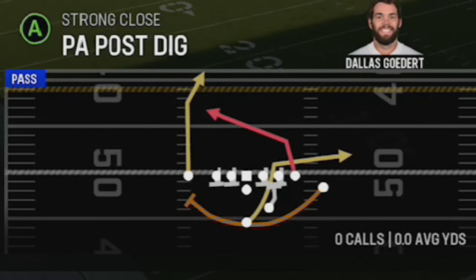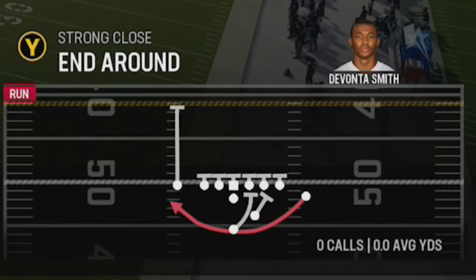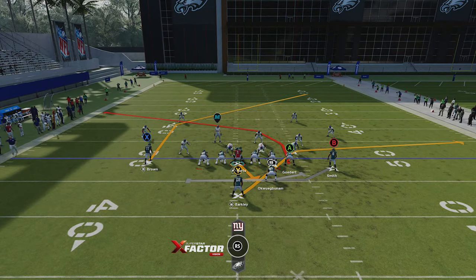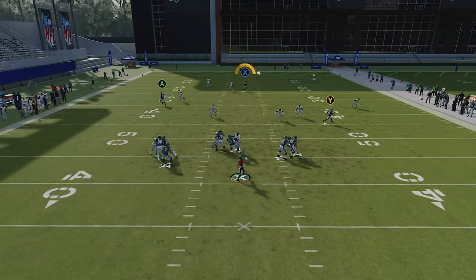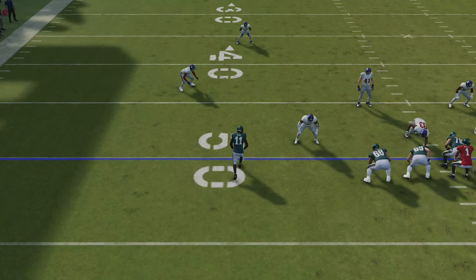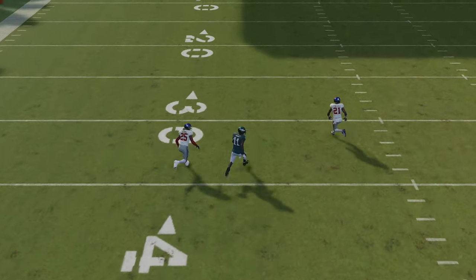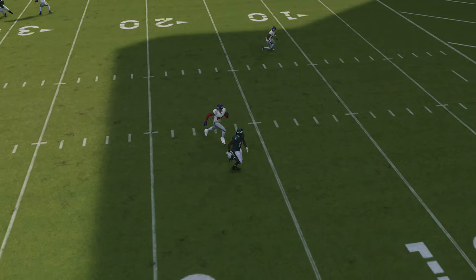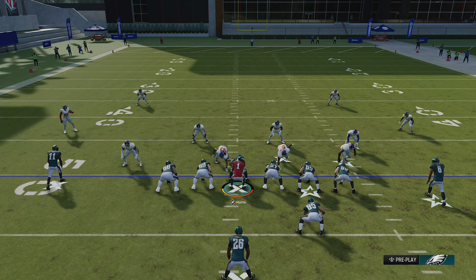Last but not least, we go back to the Strong Close for a cover four quarters one-play touchdown from the PA Post Dig. Pick cover four match on defense. I like this play because it requires no adjustments — all you have to do is cancel the play action, although you can let it play out if the pass protection is there. The X receiver on a post route just runs right past all the coverage. There are four deep coverages here, but the play action really comes into play as this cornerback is just trailing the entire time, and that guy's covering nobody. This guy just runs right past the entire defense for a very easy one-play touchdown.